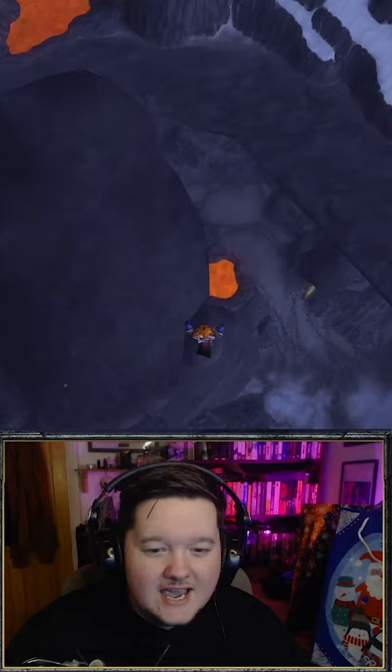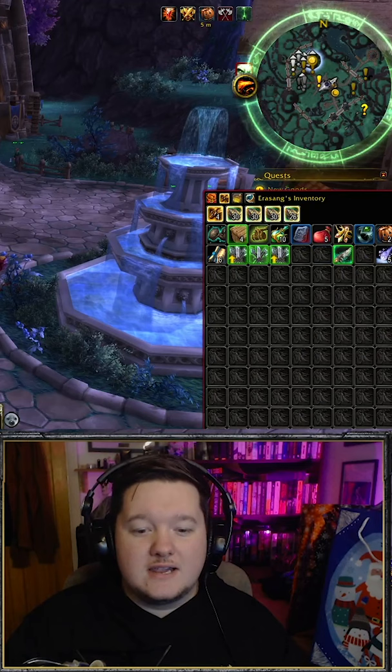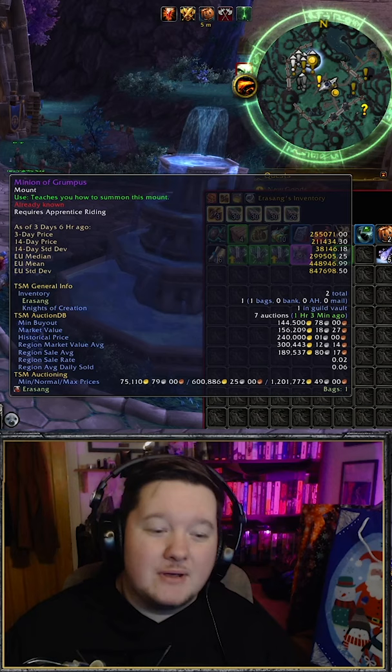Lovely jubbly, quests are complete. Once the quests are handed in, you can simply talk to the events coordinator right here and buy yourself a savage gift. Right click it and boom, you get yourself a mount which is worth around 200,000 gold typically. But as it is Christmas, it is naturally going to be worth less than it is at the moment.